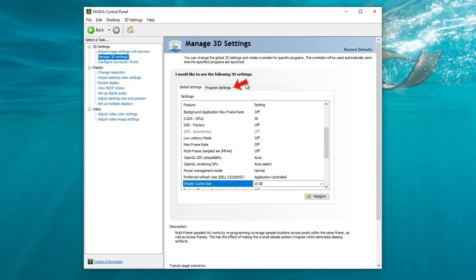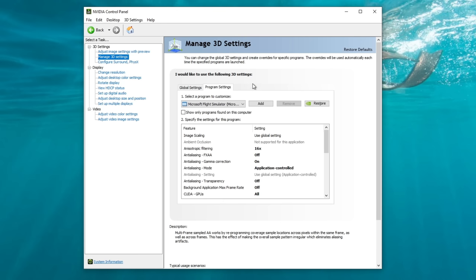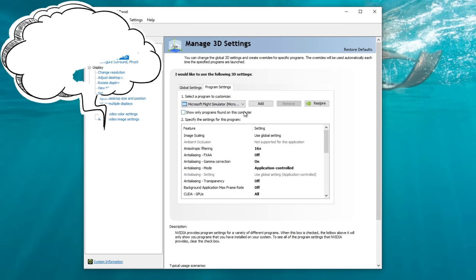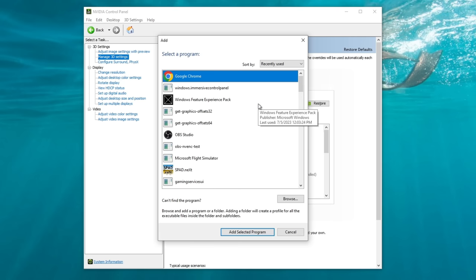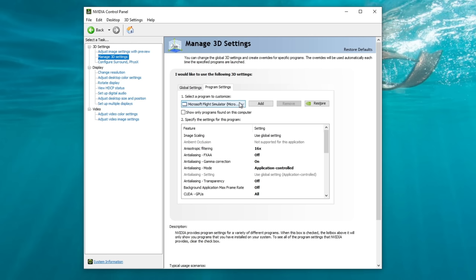Now let's move over to program settings, where we'll select Microsoft Flight Simulator to adjust all settings specific for this application. Click on the drop down, find Microsoft Flight Sim, and we're ready to go. If you're unable to find Microsoft Flight Simulator, click the box that says show only programs found on your PC, then click the add button. If you've just used Microsoft Flight Simulator, it will show recently used apps first — click Microsoft Flight Simulator, add selected program, and it should appear in your drop down.